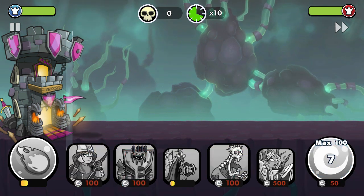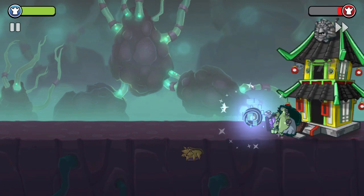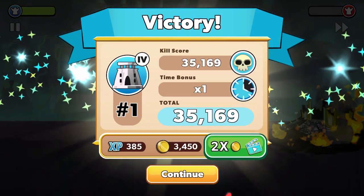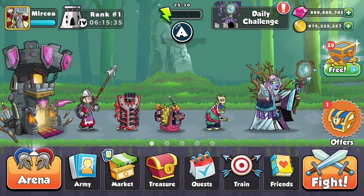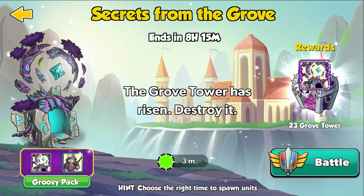Slider. Slider. 621k — very nice. Let's go for daily challenges now. Secrets from the Groove: choose the right time to spawn units.